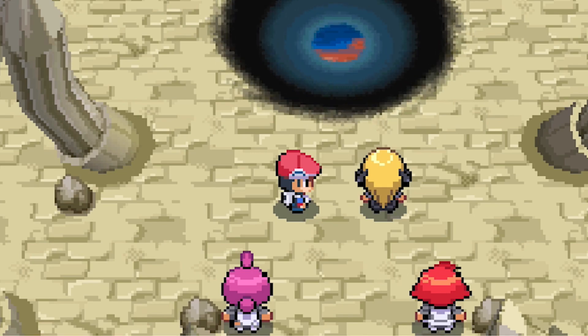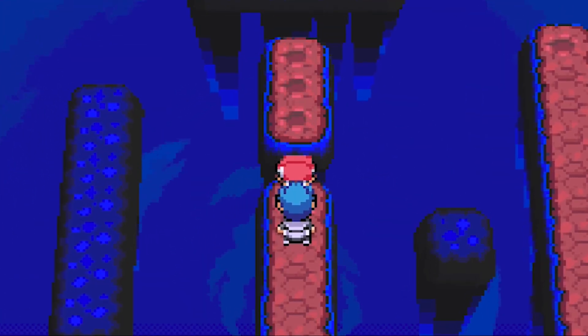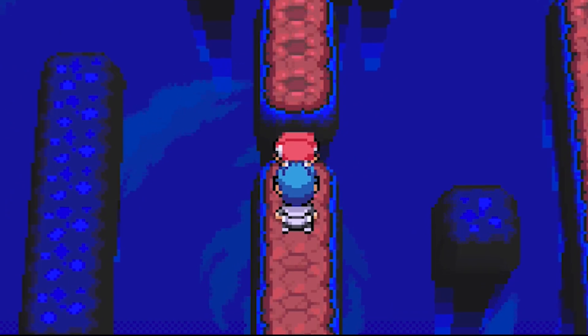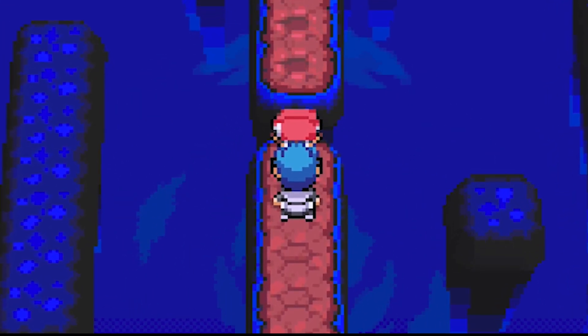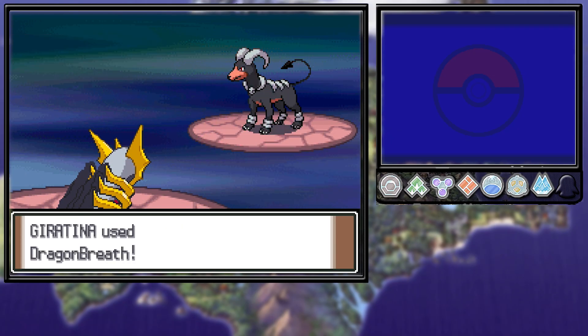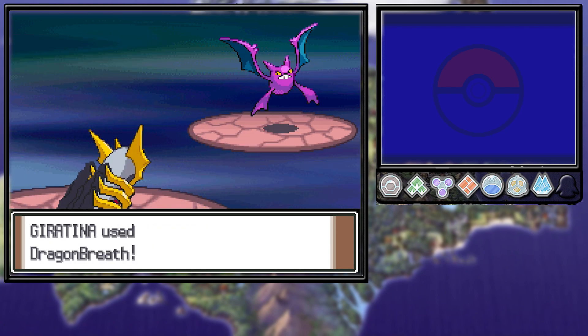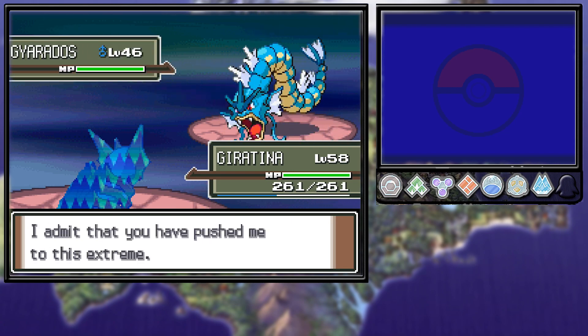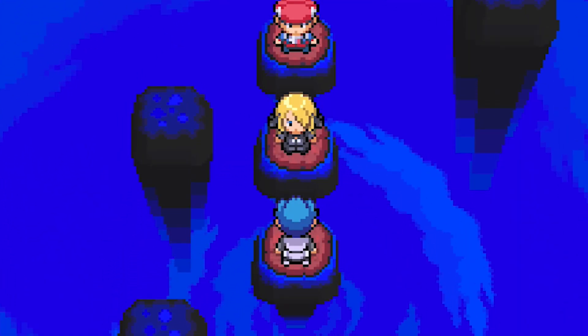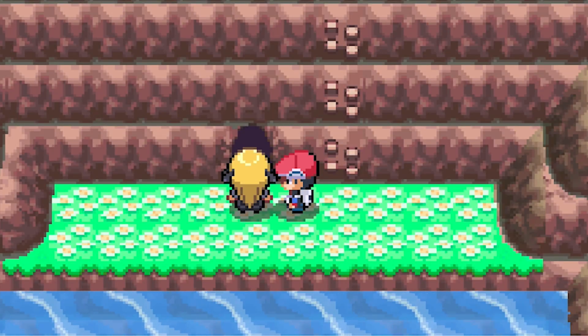We have to jump into a hole into the Distortion World. Down here we go against Cyrus again, and in this dimension Giratina changes to its Origin Form. We start with Dragon Breath on his Houndoom and get an Omni-boost right off the bat. We take out Weavile, Honchkrow, Crobat, and Gyarados all with Dragon Breath. We then use Giratina's power to open a portal back home and lock Cyrus in that dimension forever. Problem solved.